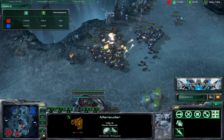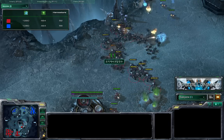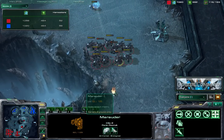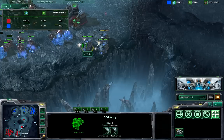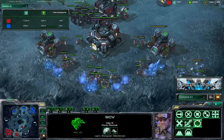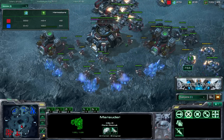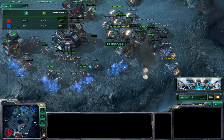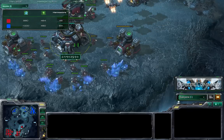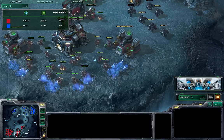Cool has more marauders with 1/1 upgrades while Garimto's have no upgrades at all — he just got bashed there. Garimto tries to regroup. Three of his vikings shoot up Cool's mineral line at the natural expo for some harassment, lowering the harvester count. But Cool's marauders arrive fast and the vikings have to get out. A big viking fleet finishes off Garimto's plans — it's over.